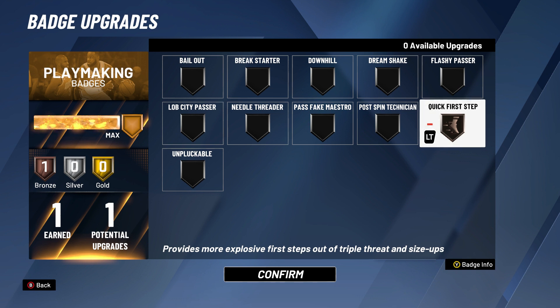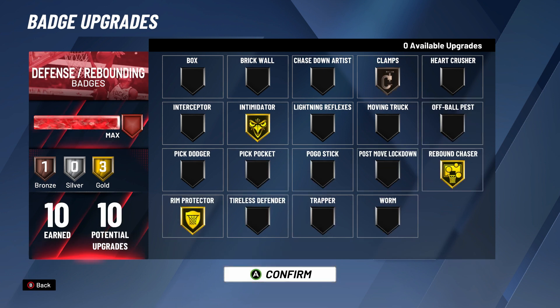If they play good defense and I have to pick up the ball, I'll pass to my guard for an easy three. Quick First Step is a must-need for a center on this build — I feel like it's a must-have badge in general. If that's the only playmaking badge you get, I feel like it's a must-need for every build. That's what I have for my playmaking.